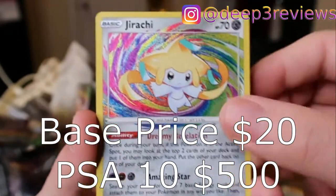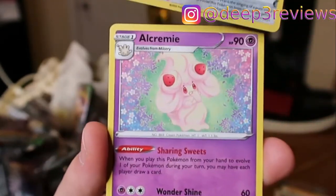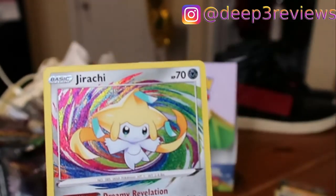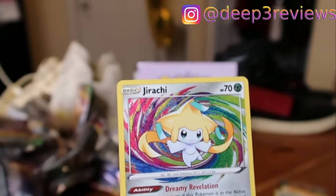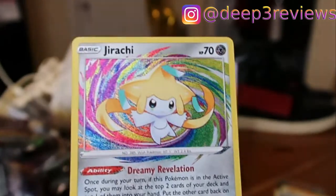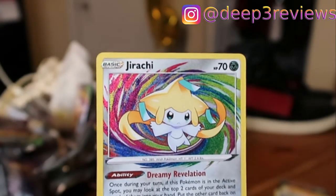It's the very last pack — can we get a double hit at the end? Alcremie — alright, we'll take it. It's Jirachi at the end, and that's probably the best Amazing Rare we can get. I really like the color and the texturing on it — super clean.